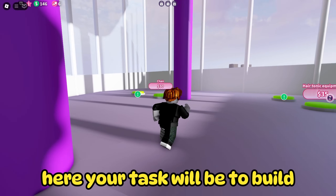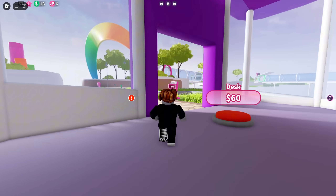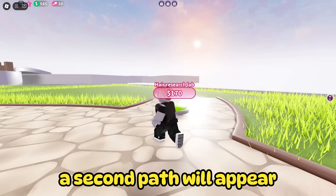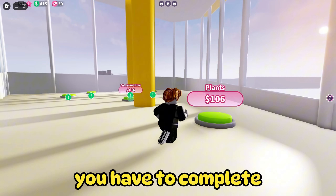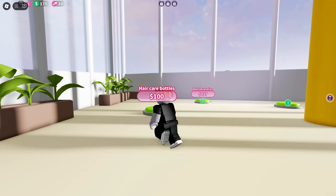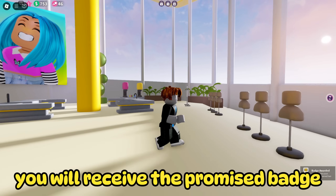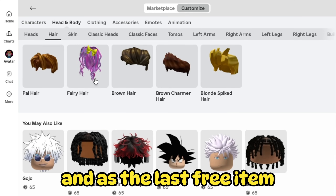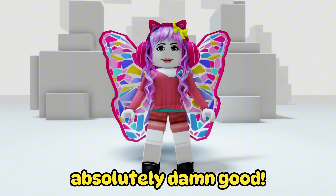Before we show what we got, let's pick up the third free item right away. Your task will be to build the entire interior of this building. Once you complete the first building, a second path will appear. Here again you have to buy a building, but this time to get a free item, you have to complete the whole building. Once you complete the entire building, you will receive the promised badge. As the first free item you will get these awesome butterfly wings, and as the last free item you get this pink hair. The whole outfit looks absolutely amazing.